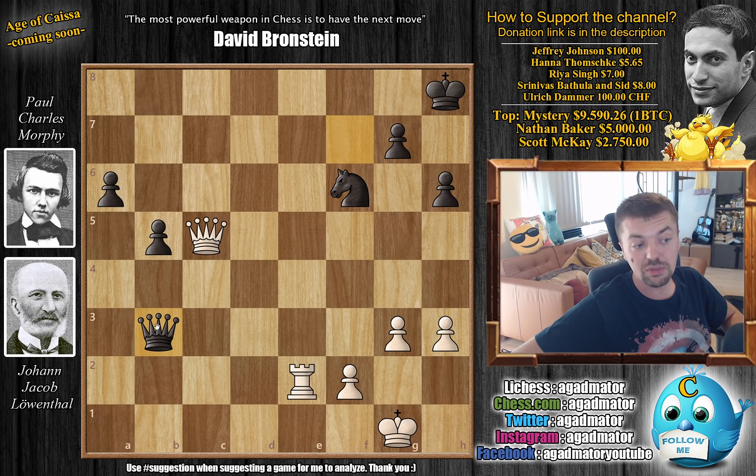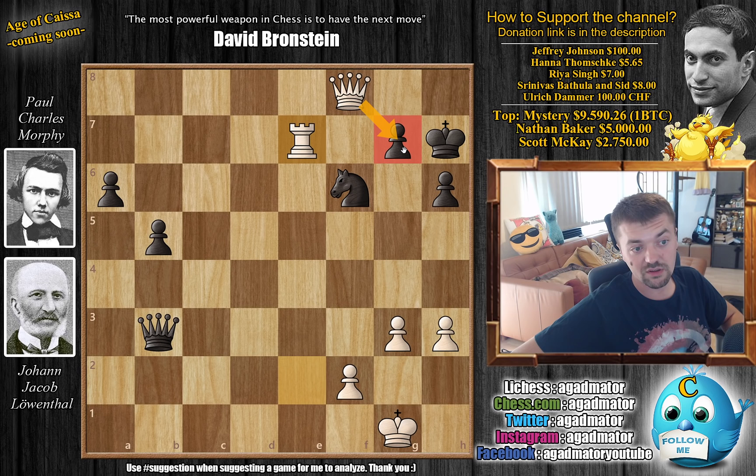Rook captures on E2, Rook captures. And now Queen to B3 — the Queen now defends the pawn and you can start pushing the A pawn. However, Leventhal also has a move: Queen to F8 with check. Morphy now needs to decide — does he move or does he block? If you go King to H7, then it's very hard — Rook is coming to E7 and you have a lot of problems. It will be very hard to defend.